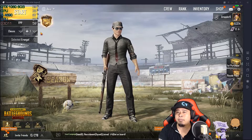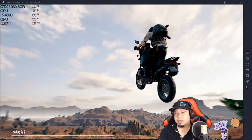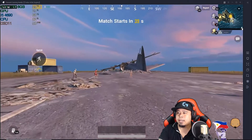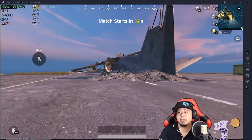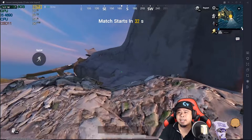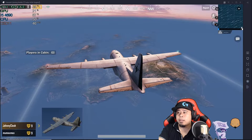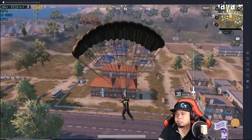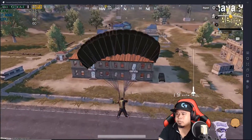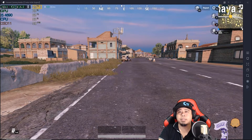Let's try playing one game. Let's click on Start — and we're still getting 60 frames per second. Let's check if we're still going to get the same frames per second in the actual game. We're still getting the same frames per second while inside the plane. Touchdown — we're still getting 50 to 60 frames per second.